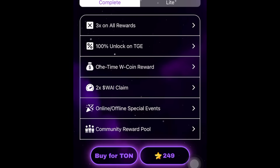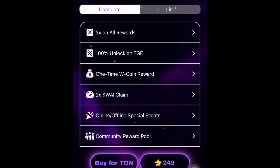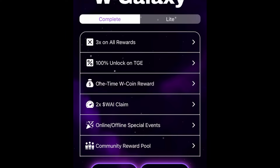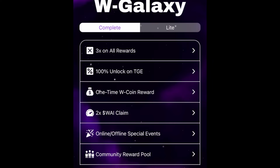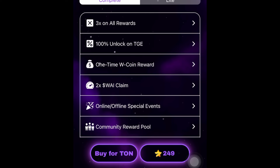To get the W Galaxy done, you can either buy it with Telegram Stars or buy it with TON. If you want to buy with TON, click 'buy for TON.' Note: if you switch to the light version you also get rewards multiplied, but only 2x and with fewer rewards. For the complete version you get the full package, so I would suggest you go for complete. It's not compulsory, but if you want to make more money from W Coin this is the way to go.